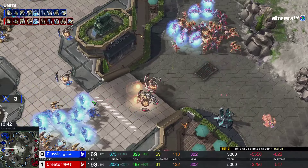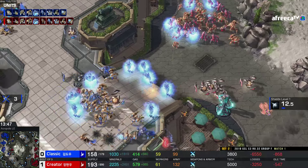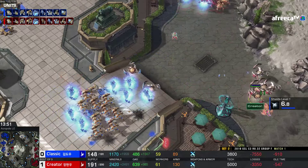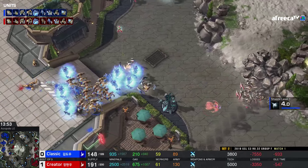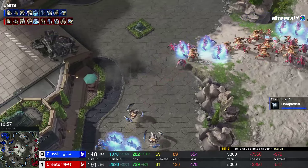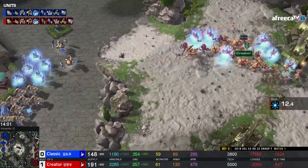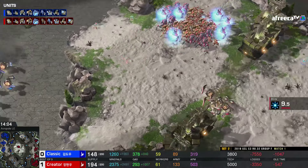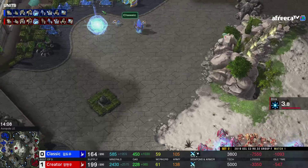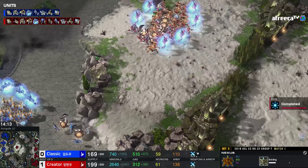Don't go up that ramp — throwing Disruptor shots at each other, that's the right thing to do. He takes the Nexus out now, killed the fourth — and it's four base versus three base. In a mirror matchup that's always going to favor the player with more bases. He's got more army supply, they have the same upgrades, and he's about to get Blink. If you actually end up trading these armies, chronoboosting out Disruptors and using Blink Stalkers is oftentimes the most efficient thing that you can do.